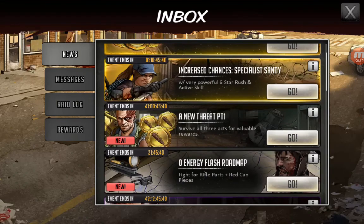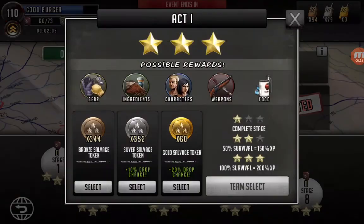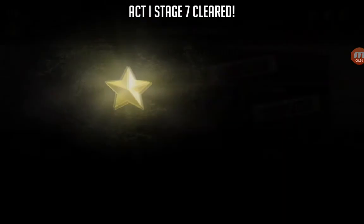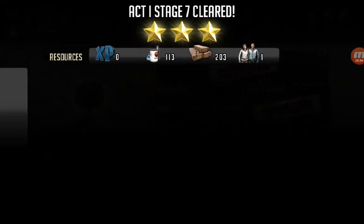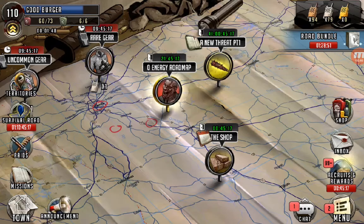Looks interesting. They got these roadmaps — I just finished it. It's called the Zero Energy. You can't farm it — oh wait, can you? Oh, you can. Let me try. The coin — let's see if I get anything. Oh, you can farm it. You get those red plastic pieces.